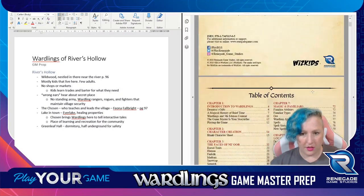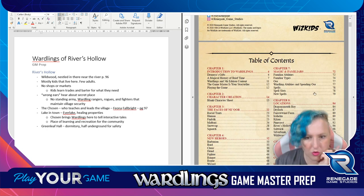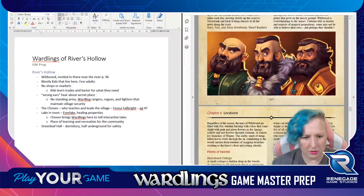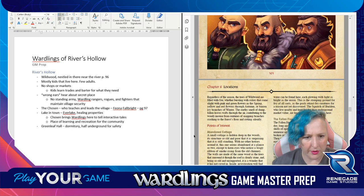So that is points of interest. I want a map - where is a map? I want to see what is near. We need to learn about the Wildwood. Wildwood: an eerie breeze, fallen trees, the whispers of the fae echo in this enchantingly foreboding place. It's overgrown with ancient trees and echoes of Ur at every turn. The woods of Na'ur are host to the magical beings of Ur-Moya. The forest canopy fills the sky with branches of alder, hawthorn, and ash, while random spots of light break through the leaves attracting beautiful and diverse plants.